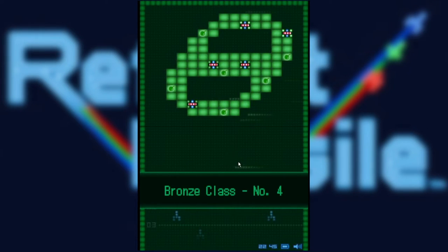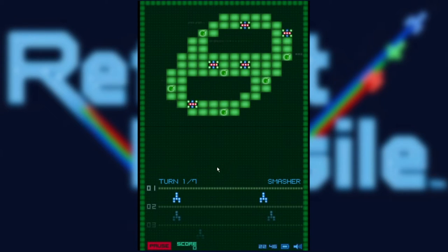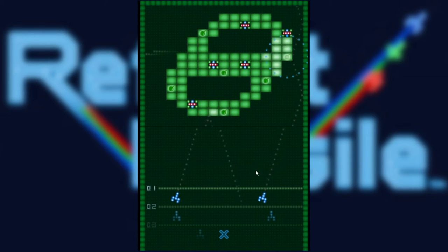Next level. I shudder to think what the gold levels are like because these are actually pretty hard — we keep just barely doing it. It's interesting when you're launching two ships at once because it's like, how do you make effective use of both?